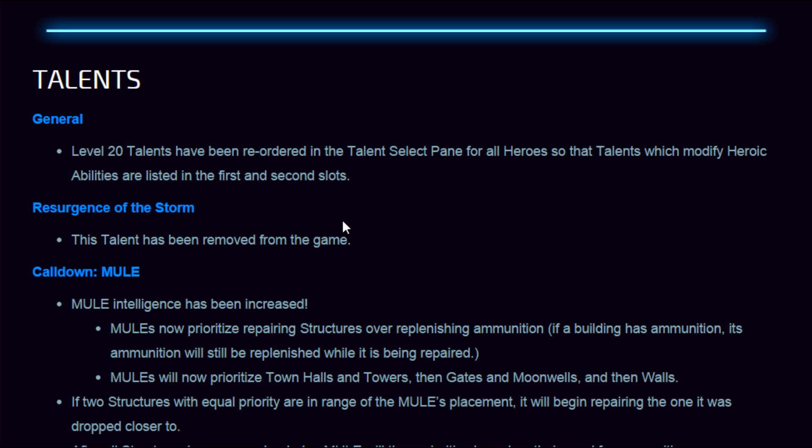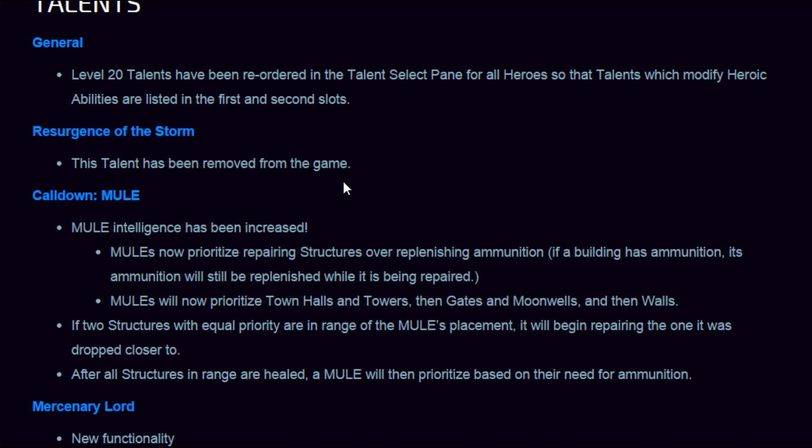Talents: Level 20 talents have been reordered in the Talent Select pane for all heroes so that talents which modify heroic abilities are listed in the first and second slots. Resurgence of the Storm has been removed from the game — that is a huge change. It was one of the best abilities in the game and now it's gone. Blizzard listened to the community. When you kill your opponent, unless they're Diablo, they're staying dead — which is massive for the game and will actually reduce game times.